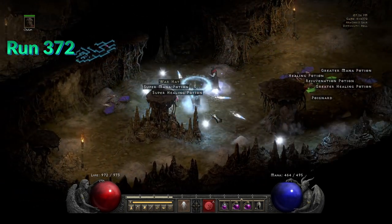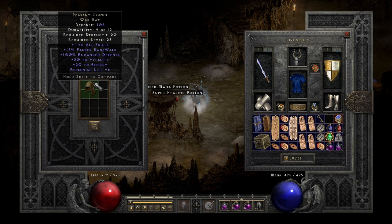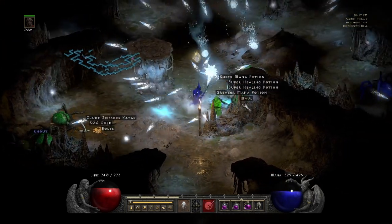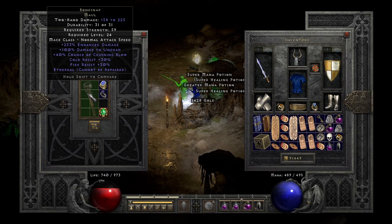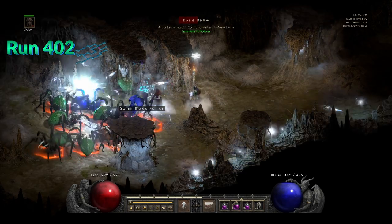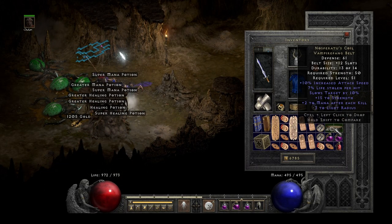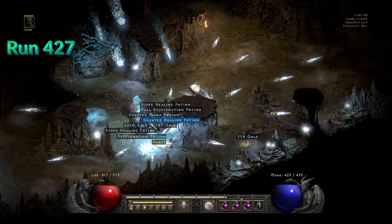I was still hoping to find Shaco but I found the Warhead — the Pisan Crown. Somehow I'm always happy to find this item — the unique Maul, especially when it's ethereal. Eth Bonesnap. I was surprised to find that this item is not really valuable on the trade market — the unique Vampire Fang Belt, Nosferatu's Coil with 7 life leech.